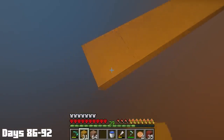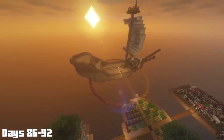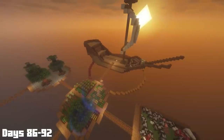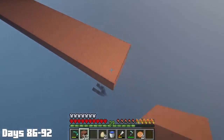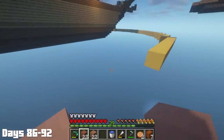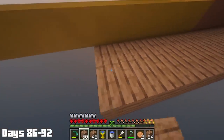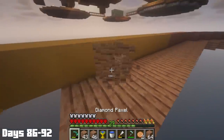Then, using terracotta blocks, I made a big circle around the ship, which ended up being more disappointing than I expected — it was just way too small, so I needed to make it into a larger oval shape to better fit the boat. I extended out the short side, destroyed half of the circle, remade the top half, and then extended the sides. The next day, it was time to start filling in the massive circle with temp blocks, which meant I needed a lot of easily accessible material like jungle wood.